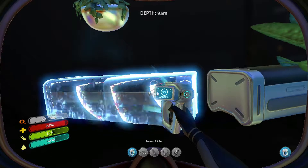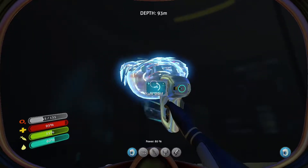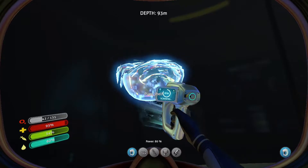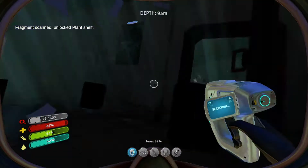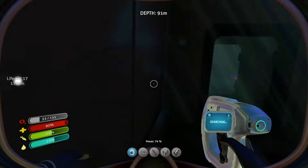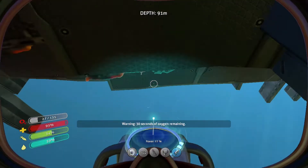It takes some time to scan a bench. Plant shelf? Look at all this neat stuff in here. This all seems like cosmetic stuff, though. I'm looking for something really functional. Alright, we need to get out of here. Now we need to get out of here. 30 seconds of oxygen. I saw it. We're going.